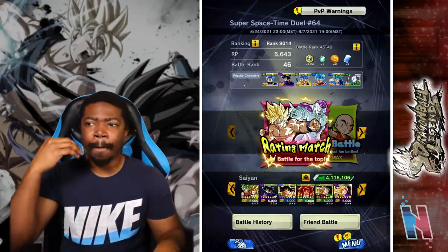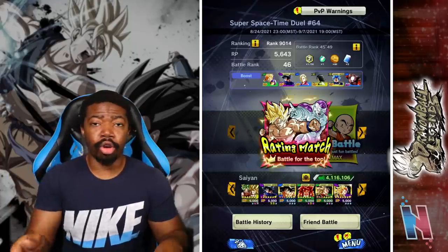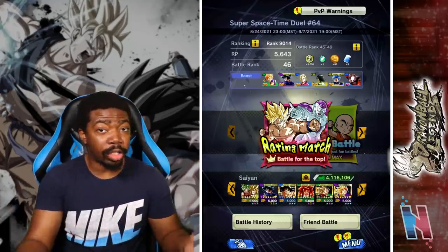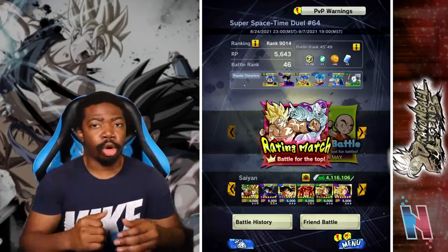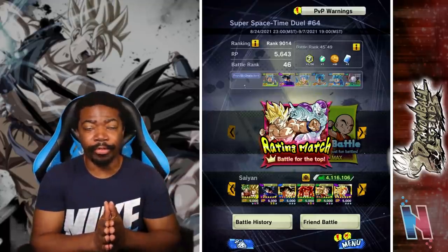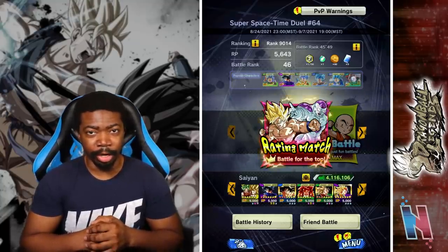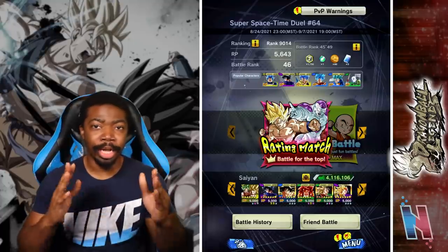They're newer units, but I have a strong feeling they will last in this meta longer than the previous three, which is ultimately a good thing. Let me know in the comments below — if you summoned on the banner and got Kale and Caulifla, what team did you put them on and how did they work out? With that being said, I'm out. Like, share, and subscribe — I'll see you guys in the next video.